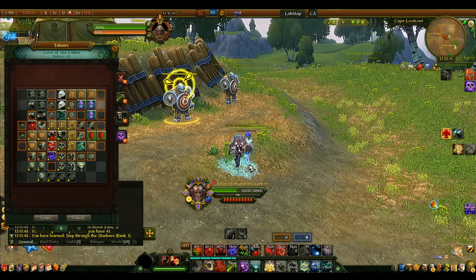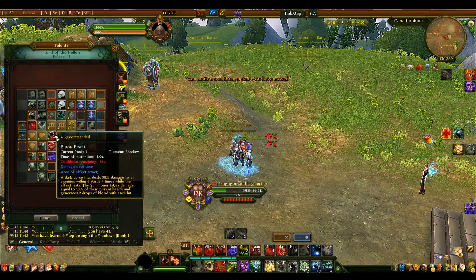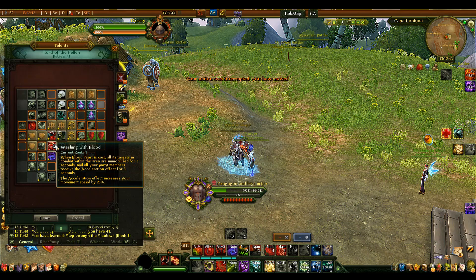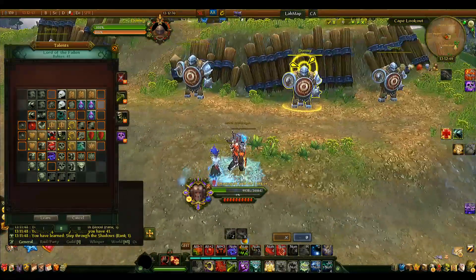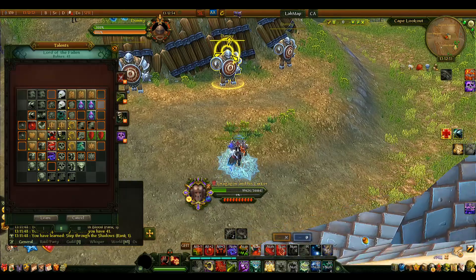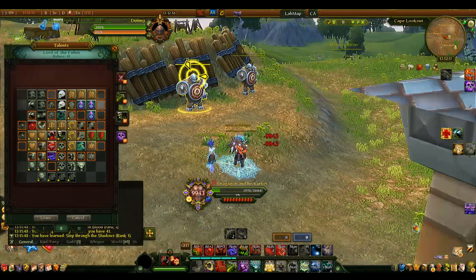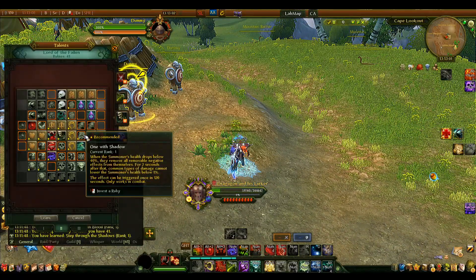The ruby we picked up along the way, Watching with Blood, snares targets when you use Blood Feast. Important warning: do NOT use Blood Feast near monsters in heroics. When you snare them, they'll ignore tank aggro and come straight for you, one-shotting you. Only use it before combat to fill your blood bank, or when you're sure you won't snare anything nearby.